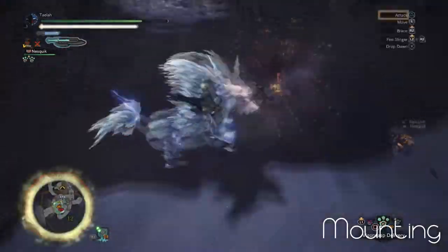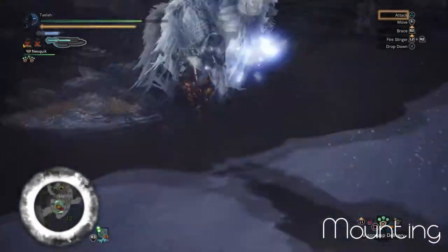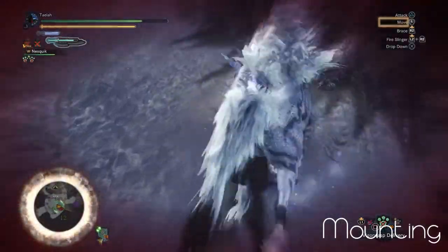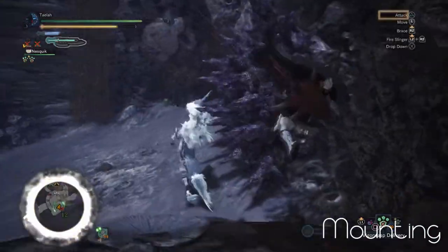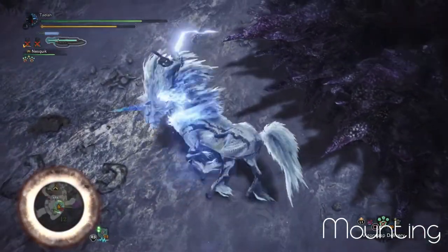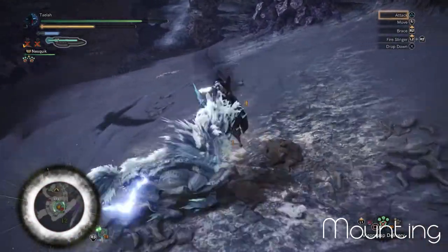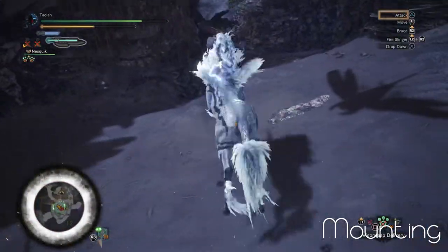With a lot of verticality in the areas you fight Kiran, there will be many opportunities to mount the monster. Kiran will often buck or charge into a wall in an attempt to throw you off. If you do manage to mount Kiran while it's enraged, this will open up a window for easy damage to stagger it and revert it back to its normal form.